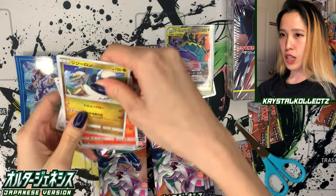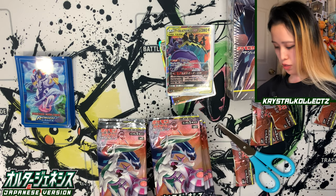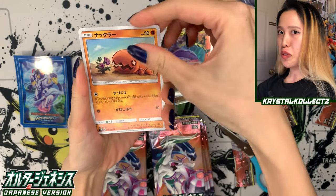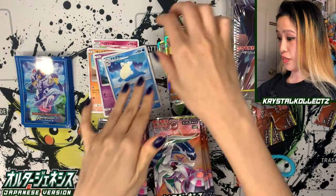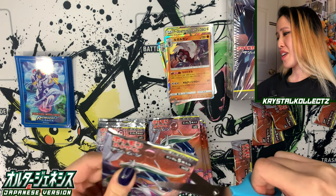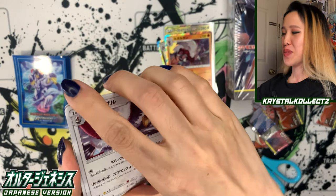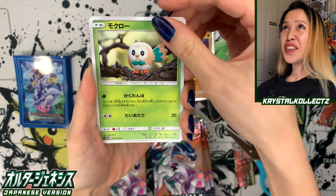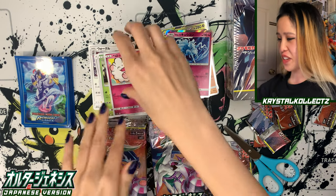We have Drampa. And the good thing about doing these old Sun and Moon sets — it's a little reminder of the Pokemon from Sun and Moon since we've moved on to Sword and Shield. There's even Eevee Heroes announced, still about three months ahead, but very excited. We have Lycanroc there — love the holographic borders on these cards. I know my partner Jay's not too big on this set, but I love it. Diamond and Pearl era — pretty cool. We have Braviary, a very nice eagle Pokemon.